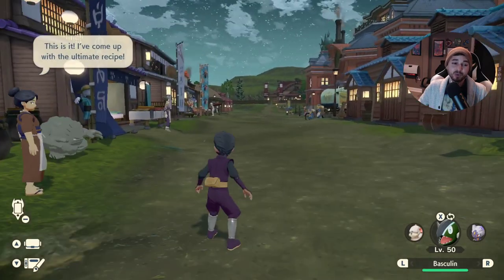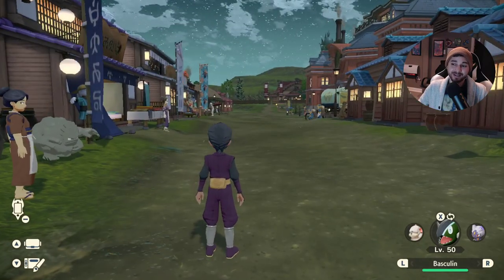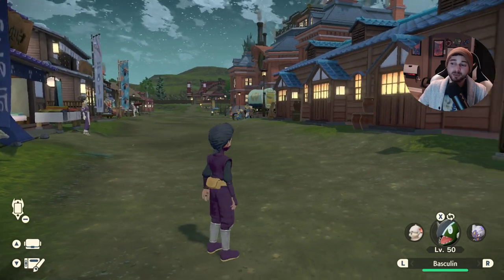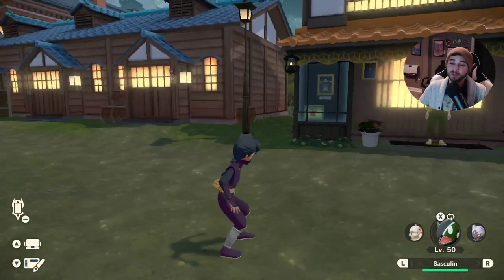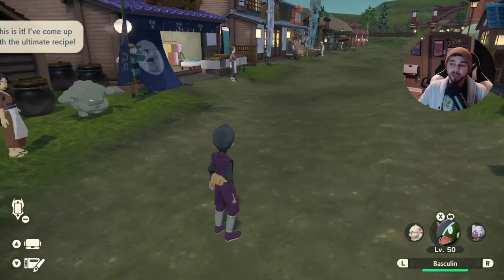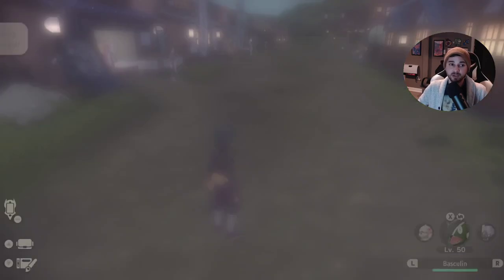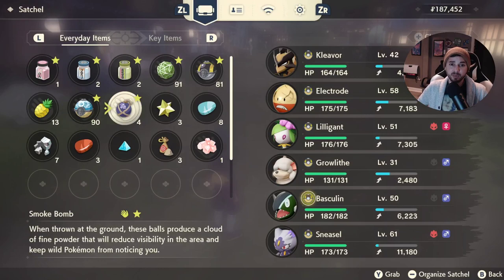To do the recoil, you can teach Basculin Wave Crash at level 34, and it also learns Double-Edge at level 43. You can do that pretty easily by going to a place where there's a bunch of Geodudes and just spamming Wave Crash over and over. When you run out of PP, go heal up, come back, and use Wave Crash again. Pretty simple, and then it'll eventually be able to evolve.